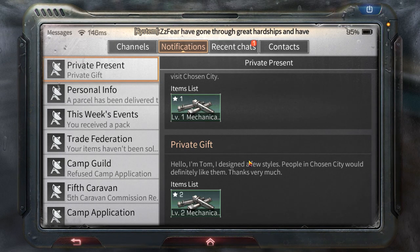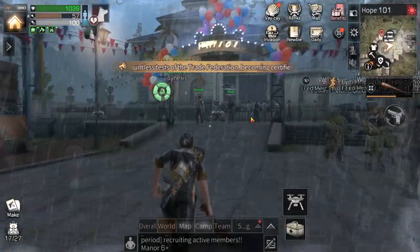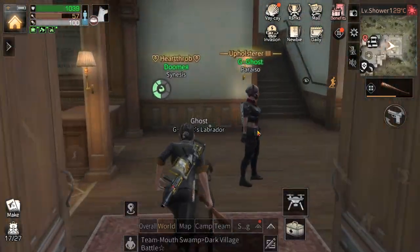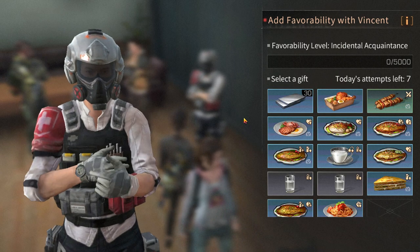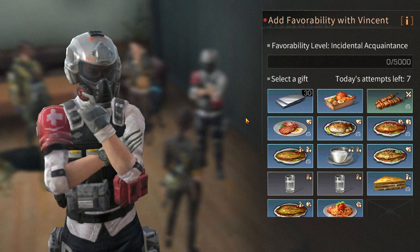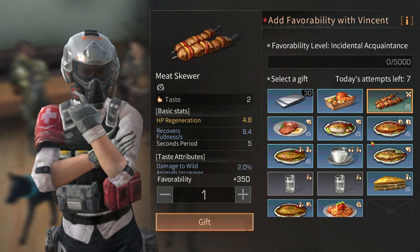Next NPC is Vincent, located in the town hall of Hope 101. Go inside the town hall, turn right and there's Vincent. His favorite material is cypress leaves — you can send a stack of 100 cypress leaves and that counts as one attempt. If you don't have cypress leaves and want the cheapest method, you can just send meat skewers.